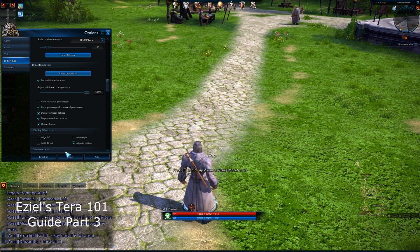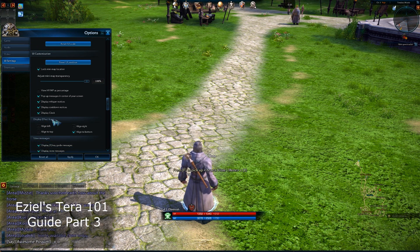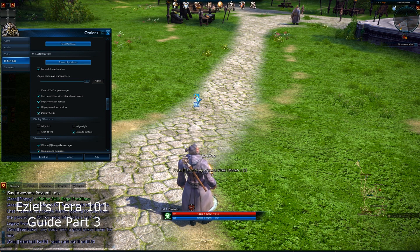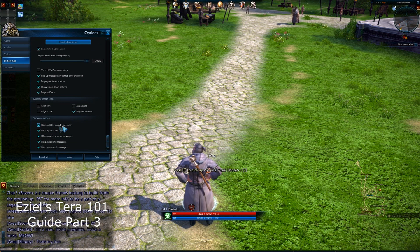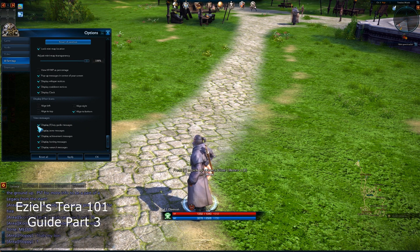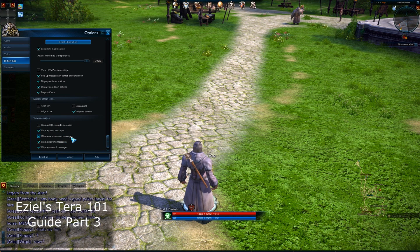Display clock — for some reason I don't even know where this clock is; I hit apply and it just doesn't work. Display effects icons — this is your stuff up here. You can do apply left, align right, align left, align bottom. I like align bottom because I make it go from top to bottom. Display the F key guide messages — I don't really like that because I changed those up. Display zone messages, achievement messages, looting — you can leave those on there, those are good. Just apply those and hit okay.